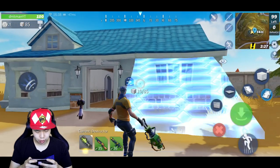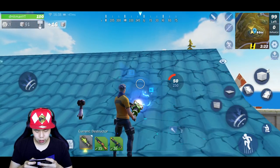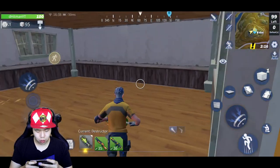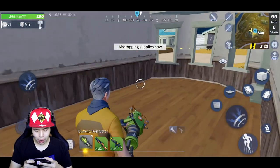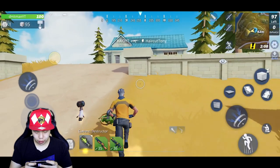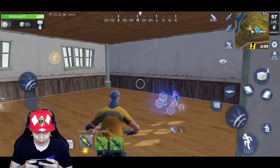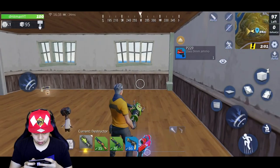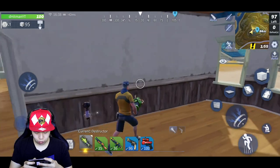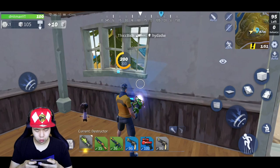Does this have a roof? It does have a roof. We're going to check this house as well. You know what the best part about this game is? You have to learn how to build. If you build, you're going to be a really good player. If you don't build, you will get exposed. Where's the airdrop going? That's far. I can't find a single good gun right now. A handgun. That's another handgun there. Two handguns.